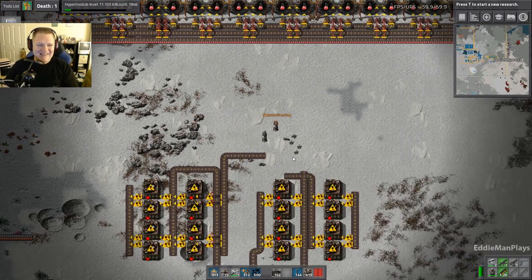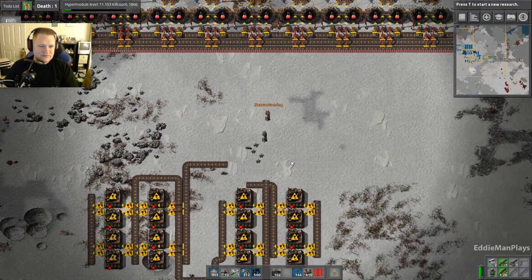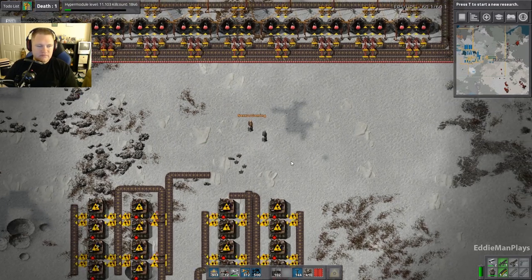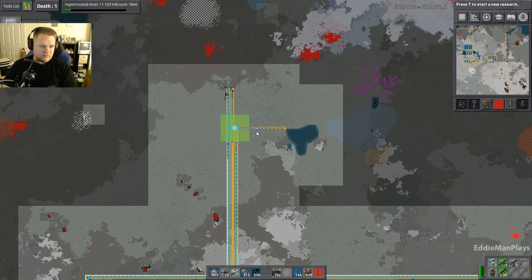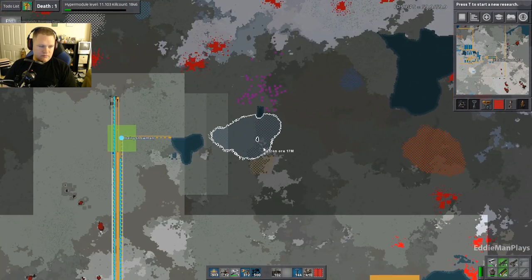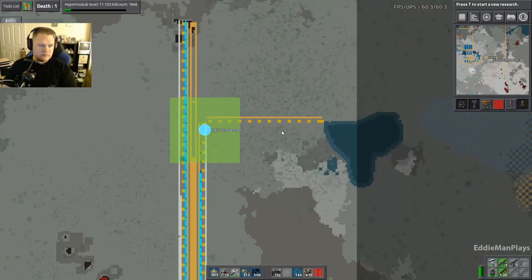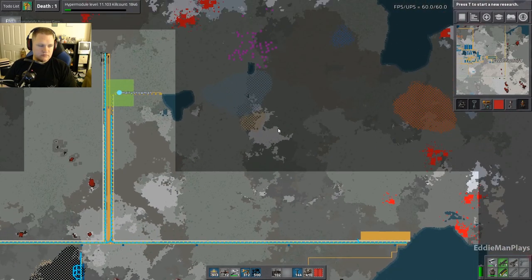Today we're going to continue with what we were doing last time. Keg is working on defense up here — I'll show you on the map — working on outposts. There's a copper mine right here at 23 million, stone, and an iron mine right next to the oil. We might need to run a coal patch upward; there's 4.2 million coal there. We're working on green science.